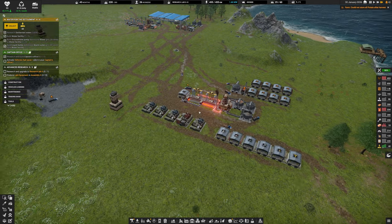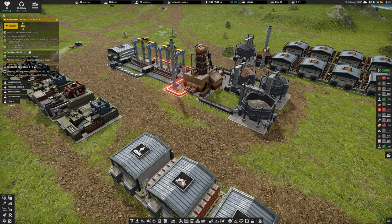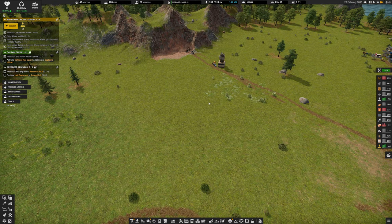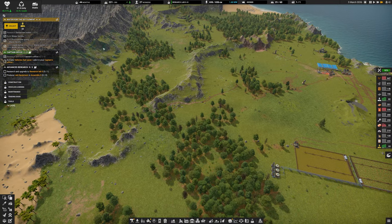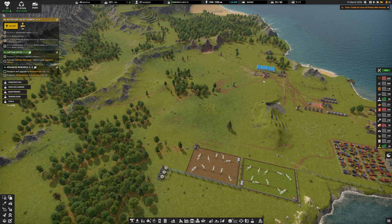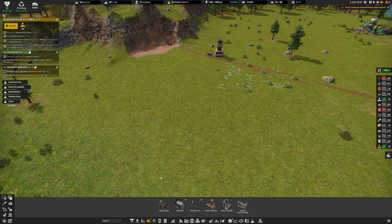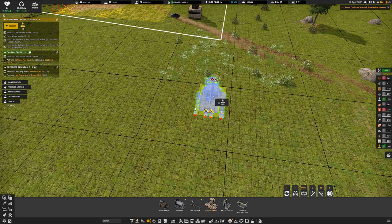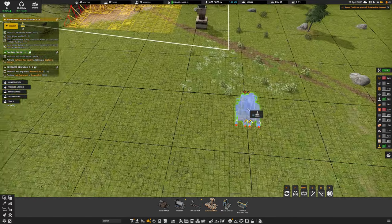We've just unlocked concrete. I'm thinking we start automating production through conveyor belts and reduce the trucks going from A to B. This location right next to the iron feels more central - unlike copper which has to drive all the way over. We'll build a brand new layer here starting with blast furnaces for iron, placing them down here with enough room.